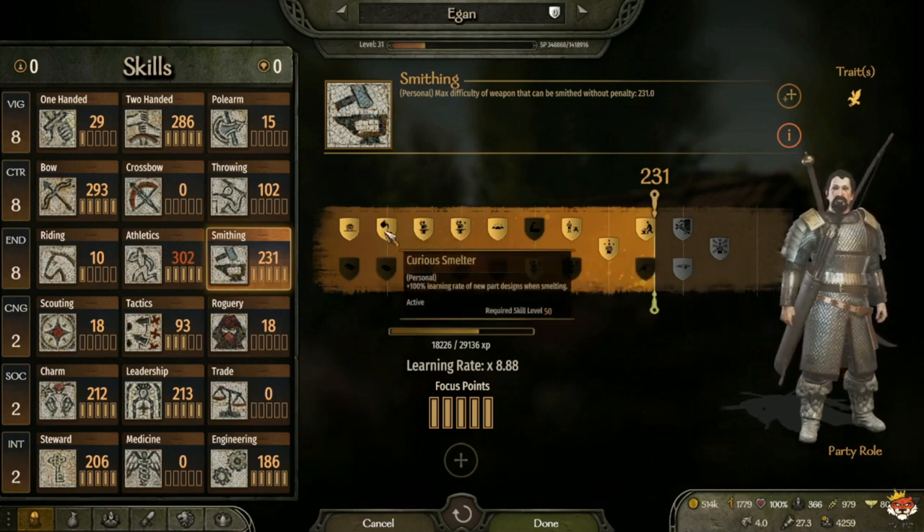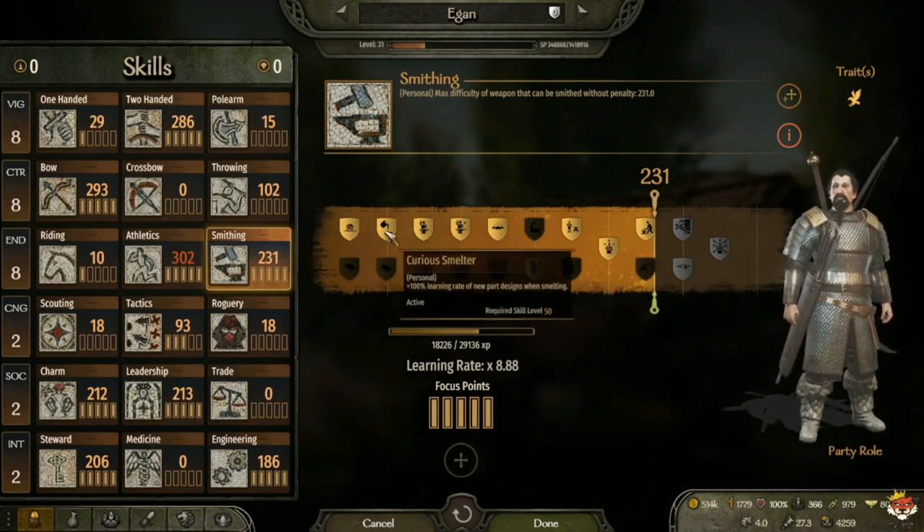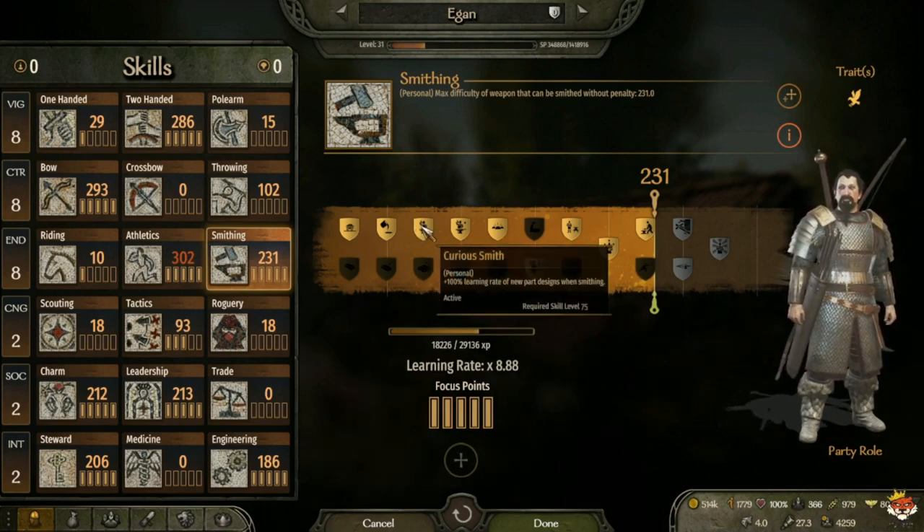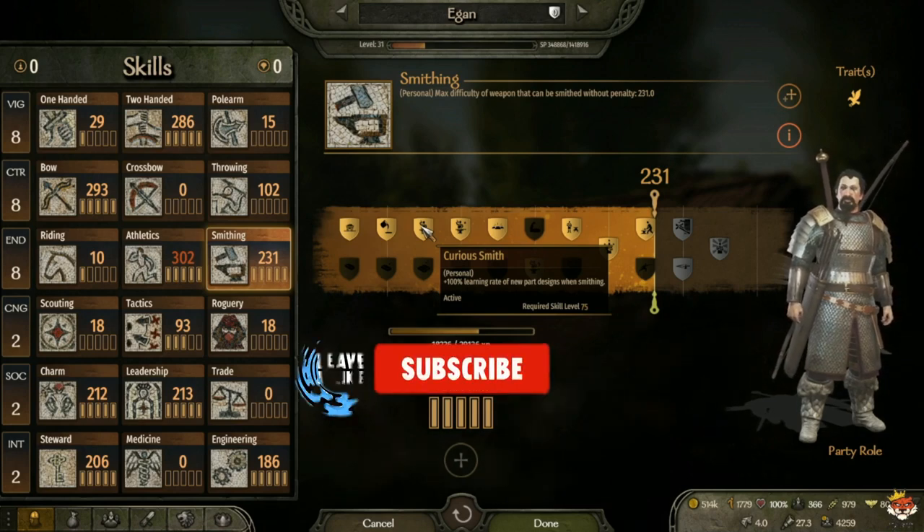You want to get Curious Smelter so you have a higher chance of learning designs when smelting, and Curious Smith so that when you smith you learn new parts.